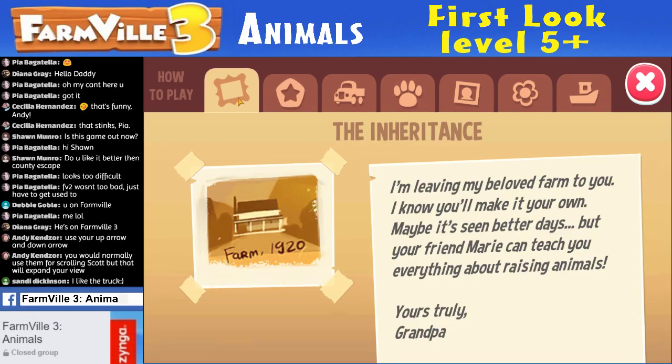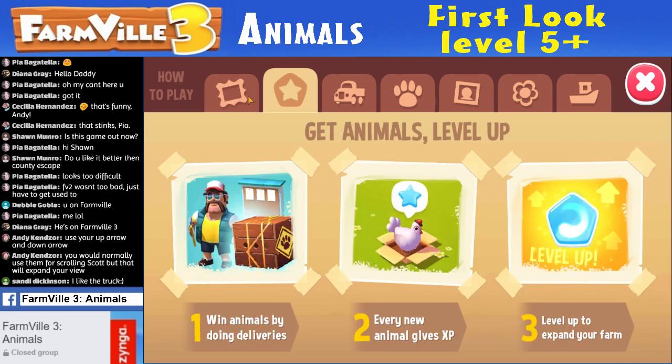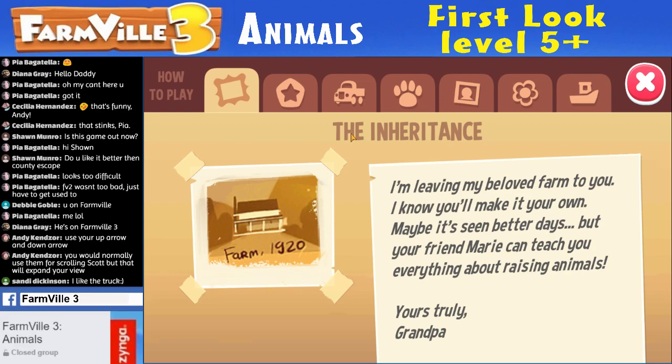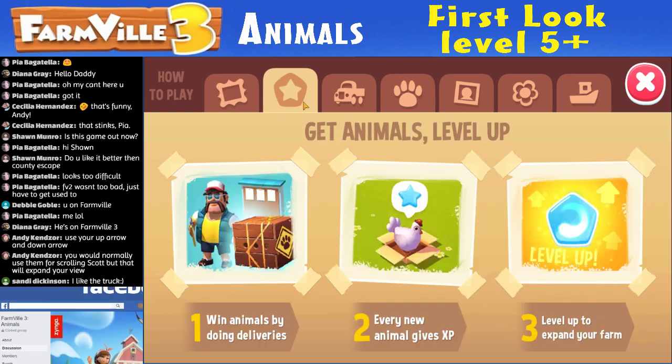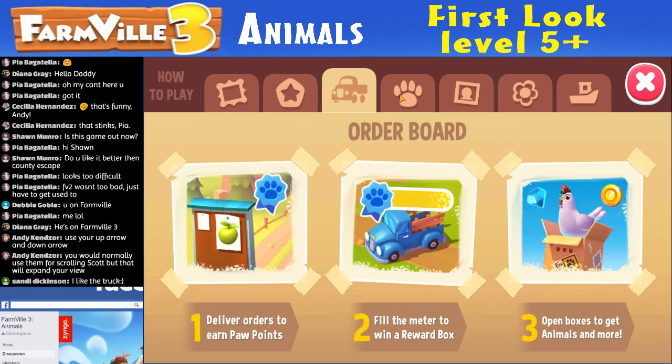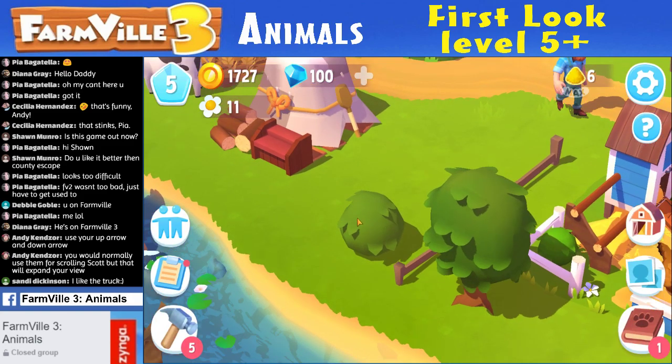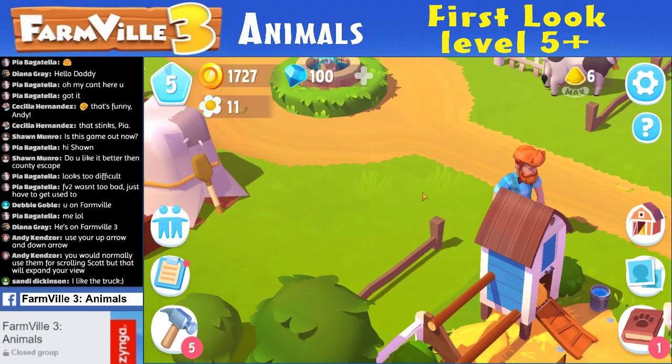The inheritance — 1920. 'I'm leaving my beloved farm to you. I know you'll make it your own. Maybe it's seen better days, but your friend Marie can teach you everything about raising animals. Yours truly, Grandpa.' So Grandpa inherited you the farm, just like in Farmville 2 Country Escape. I like the truck too, Sandy — it is cool.